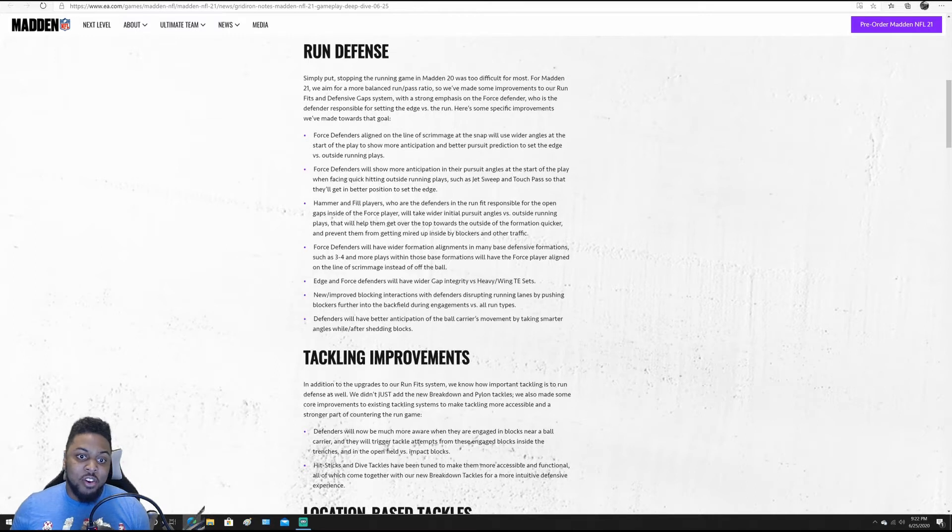Edge and force defenders will have wider gap integrity versus heavy wing tight end sets — very important. If you come out in heavy O-linemen or heavy blocking tight end sets, the defenders will recognize that and have better gap integrity. One thing I would do a lot is use six O-linemen or big tight ends to overpower the defense, especially coming out in a mismatch like quarter or dime one-four-six. This makes it so your edge defenders will recognize it and try to get around, providing a bigger awareness so you actually have a chance.